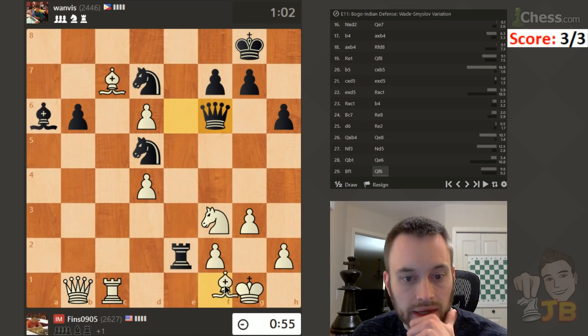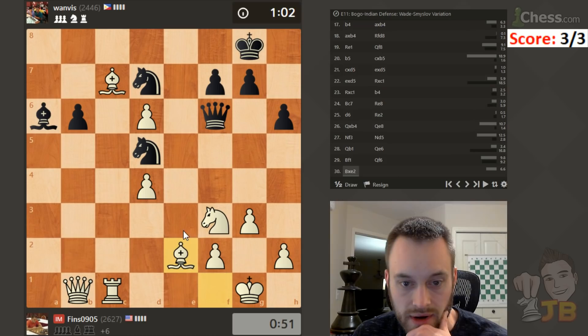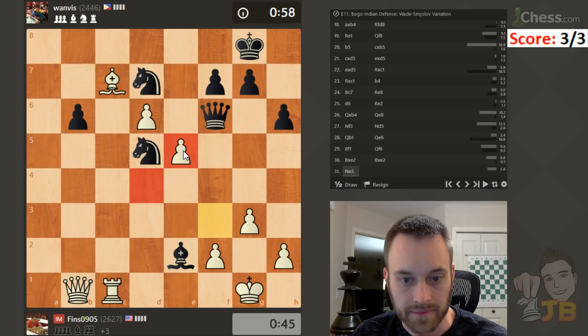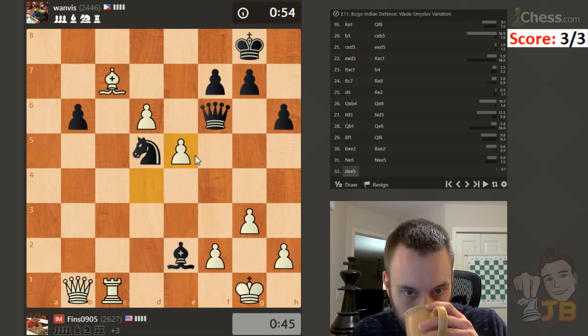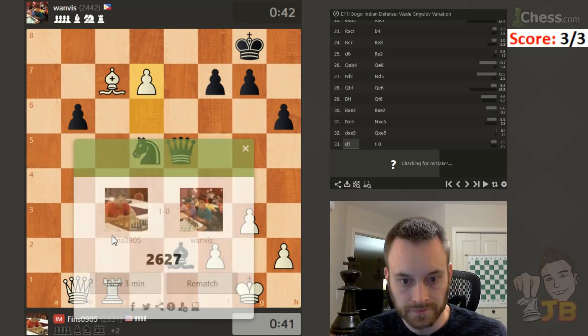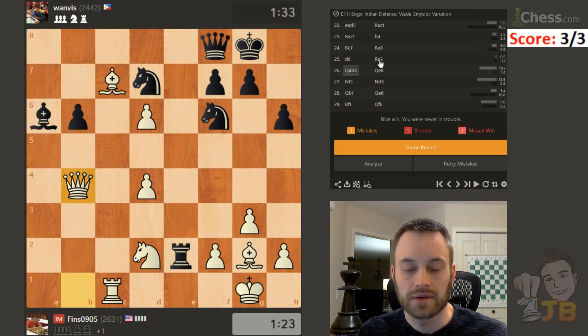Bishop f1 is going to almost force him to play that, but I don't think it's good anymore. Actually this is okay now because if he takes my king can run to g2. If he takes and plays queen e3 — he could sack the exchange like he's doing, or the exchange rather. Let's go knight e5, try to dislodge that knight from d7. Also try to play a little bit faster. I think I can just push — discovery supported by this and queen. Yeah, it's game over.